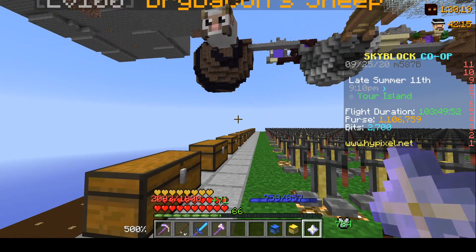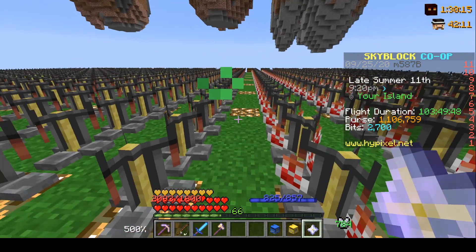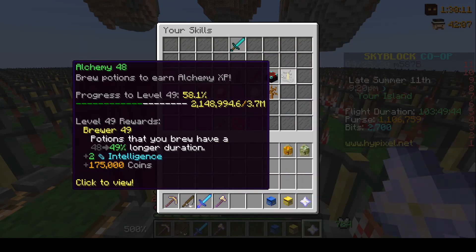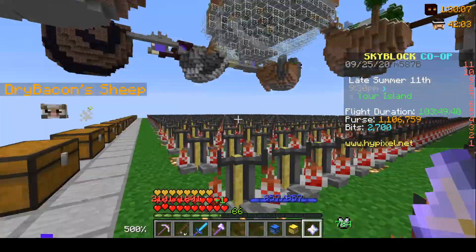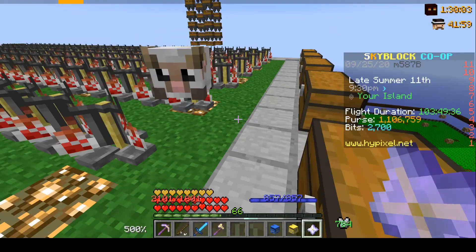I'm actually back now and all the pets are level 100. I am currently Alchemy 48 and I'm almost there, but I still have a lot of brewing stands left. I'm going to go ahead and try to craft another legendary sheep on camera, so hopefully we get some good luck here.